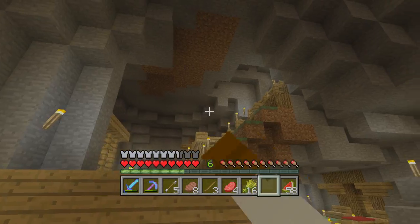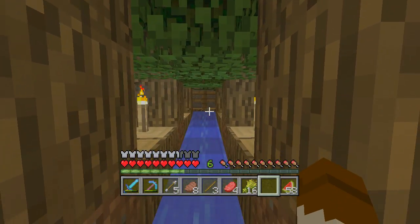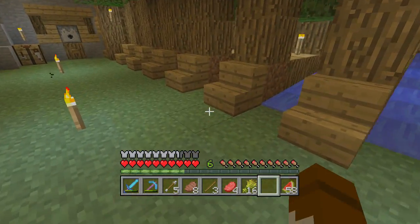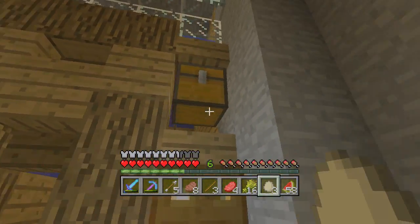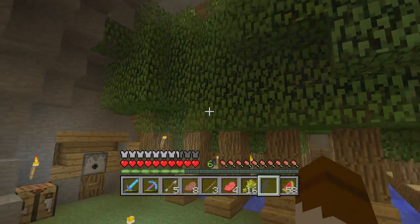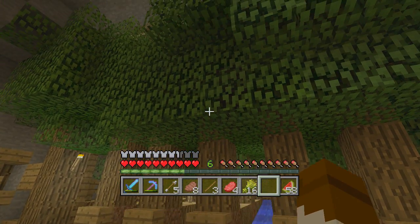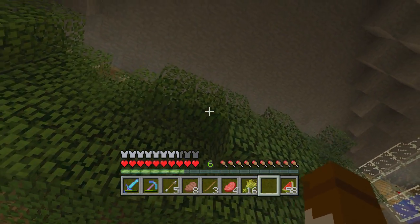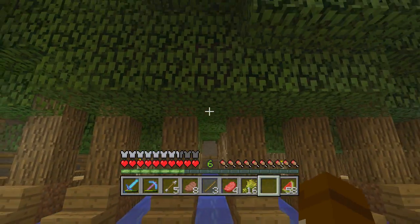Down here is my tree farm — that's why the one upstairs isn't used anymore. It's a good farm: the wood, saplings, and such fall in the water and come down here. I kind of want to make a hopper system for it. Also, one flaw with this system is I went with a wood theme, so the ceiling is made of wood, which is bad because trees think it's part of themselves when they grow.